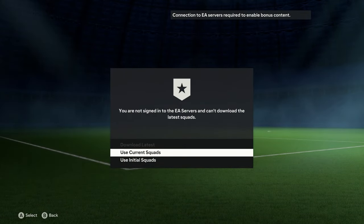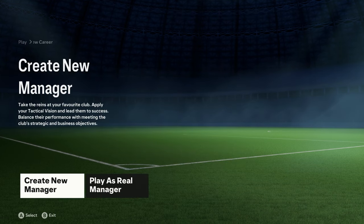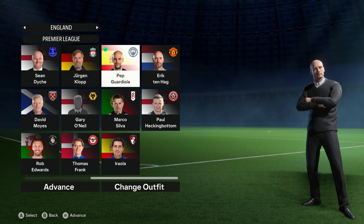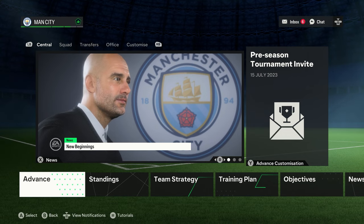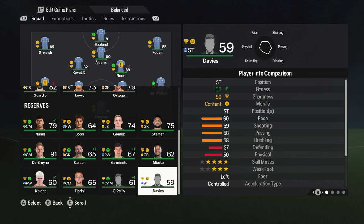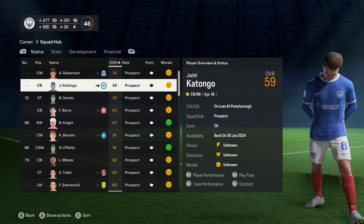Every single player you create will be in the game in whatever team you put them in. You could put your created players in different clubs and try to buy all of them, or you can start the career mode at Manchester City directly. We're going to use Pep Guardiola and Manchester City. In the squad hub you can see your player - EA Sports doesn't give the created player a face in the squad view, but there is your player with the blue hair, number 10, rated 59.